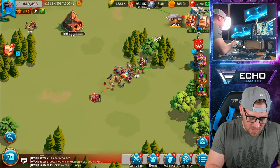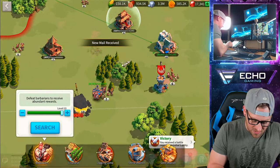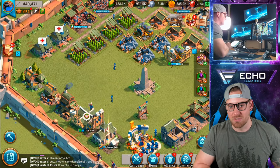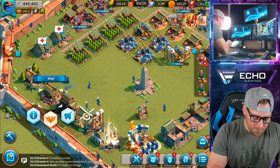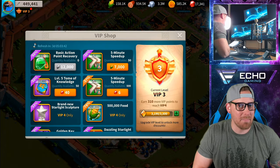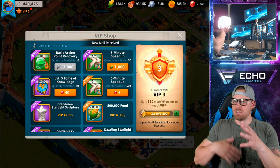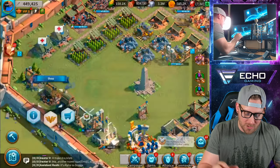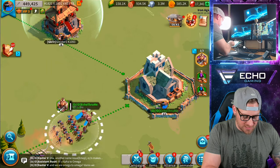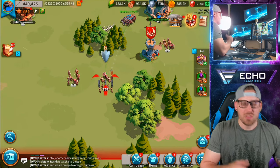Here's a tip: if you go into your shop you'll see in the top left corner basic action point recovery. This is amazing — you can grab 30 of these per week for 12,000 food each, and that's going to stock up your action point recovery bonuses so you can attack more without just sitting and waiting. Let's make these guys camp here and look for more level 10 barbarians, because the higher level barbarians you attack, the more rewards you get.